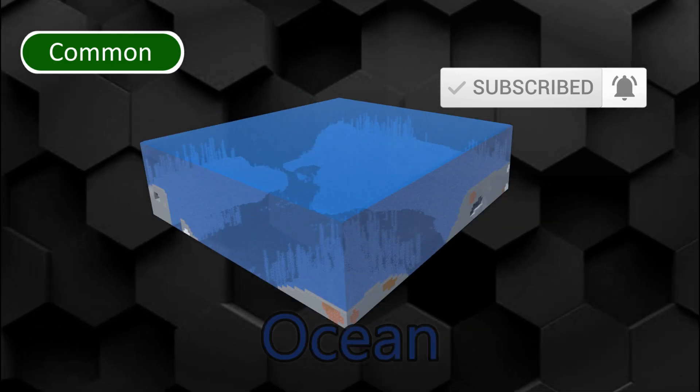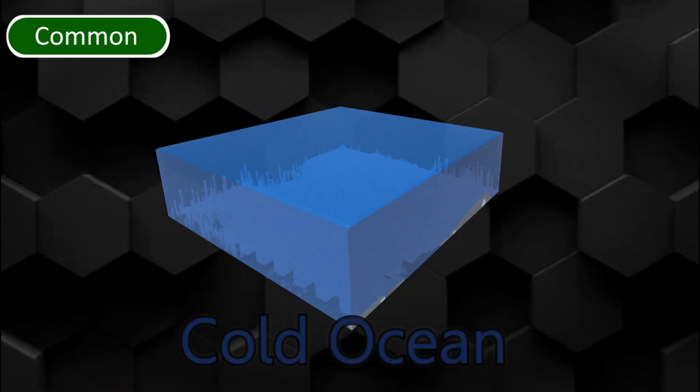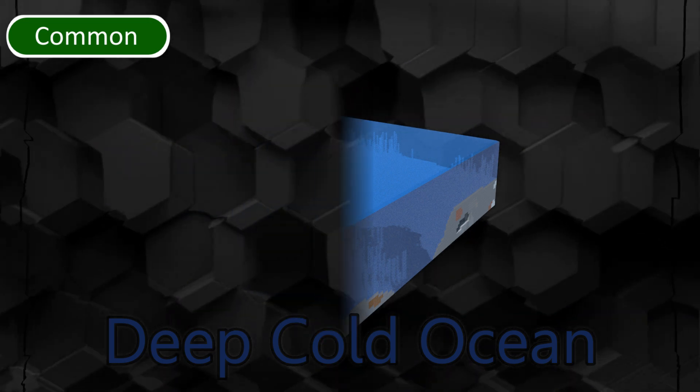The ocean biome is a common biome with a gravel floor. The deep ocean is an ocean variant where ocean monuments can spawn. Cold ocean is an ocean with darker water and salmon.